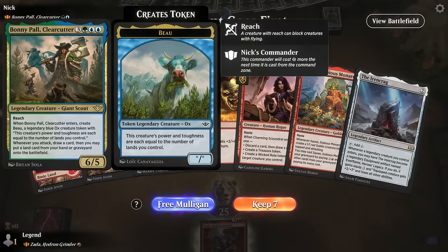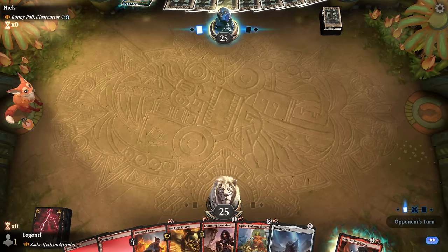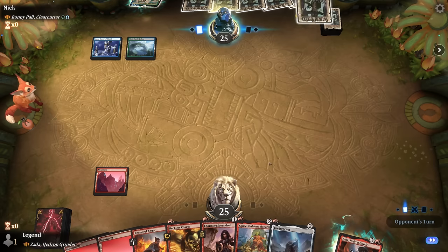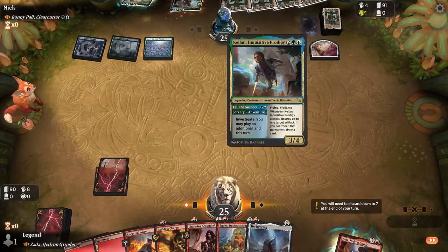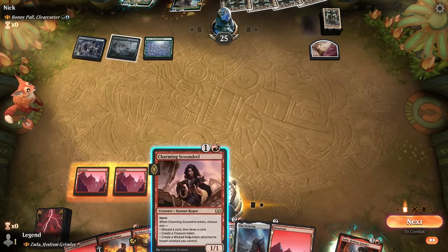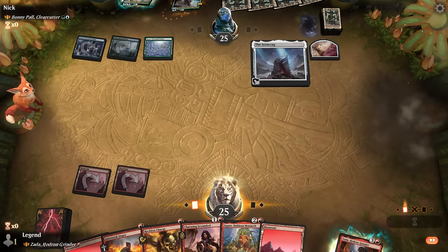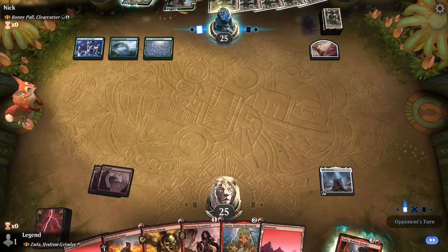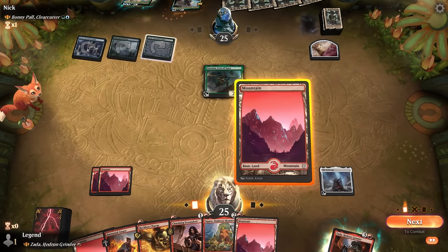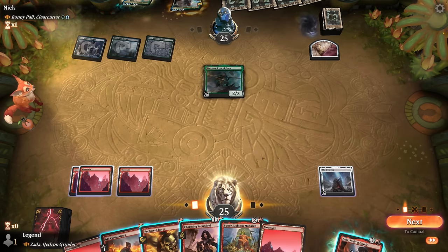We're on the draw facing Bonnie, a powerful blue-green ramp deck. Our hand is functional, although on the draw it might be too slow against whatever our opponent is doing. They've got Kellan to play an extra land drop — also waiting to destroy our Iron Crag. If they tap out for Kellan, at least I get to tap out for Zada. Our opponent goes for Gwenna anyway, so we could play Squee but the opponent could block profitably, so maybe we play Zada here since everything has haste anyway.